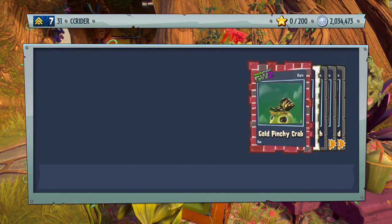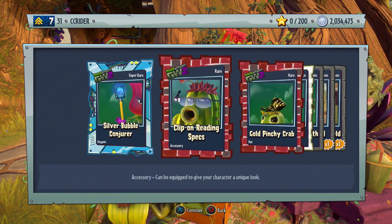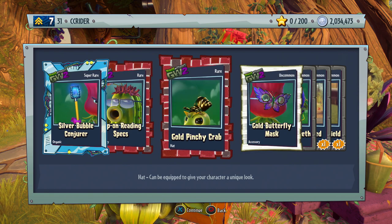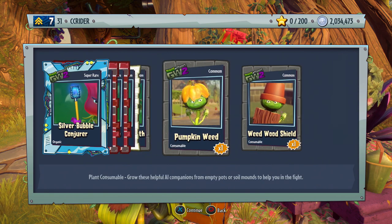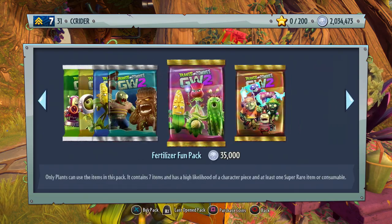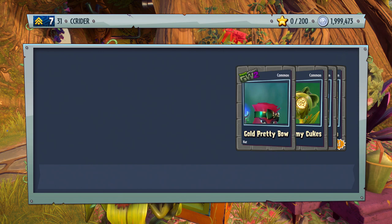So how we're gonna do this: we'll spend about 500,000 on Fertilizer Fun Packs, another 500,000 on Amazing Brains Packs, and then we'll see what we have at that point. So we'll have our first million spent on just these two. Let's get started — I'm really looking for a few things, including the second half to the Disco Chomper, clip-on reading specs, gold pinchy crab, and a lot of gold and silver stuff.